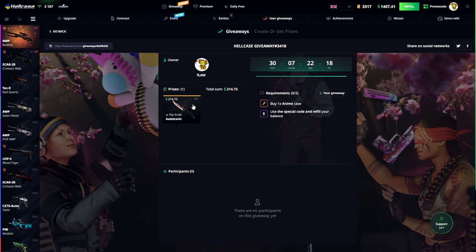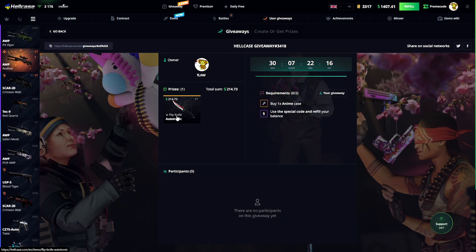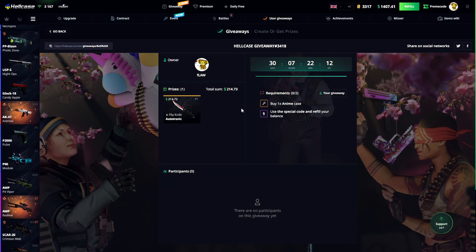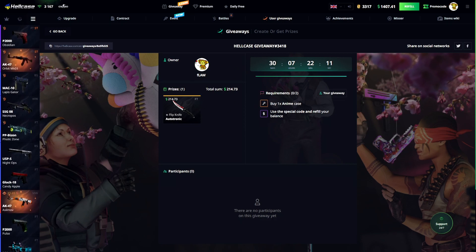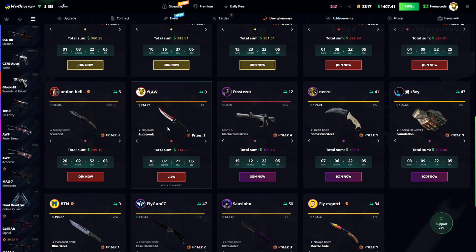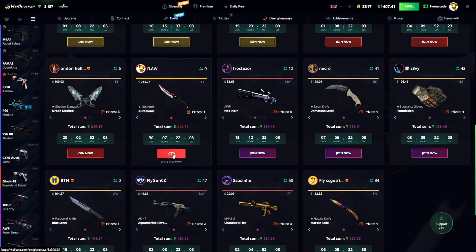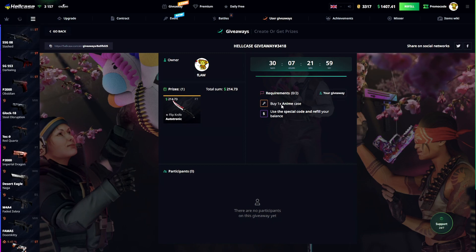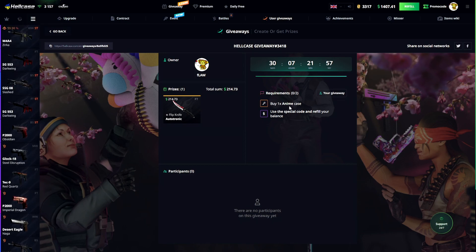Before the video starts, just want to let you guys know that I have a new giveaway going on — a flip knife autotronic field tester that ends in 30 days. To join the giveaway, hit the user giveaway button, scroll down to buy a knife, click view, and you can join it by depositing using my code and buying one anime case.